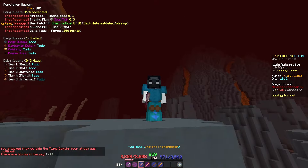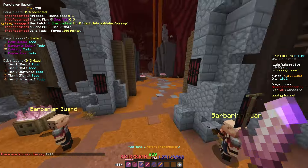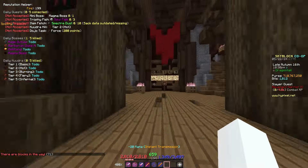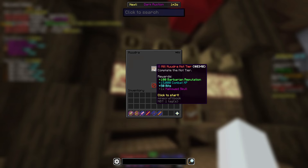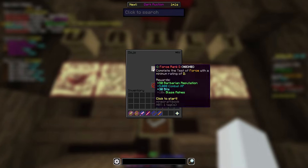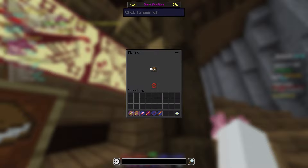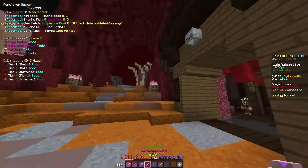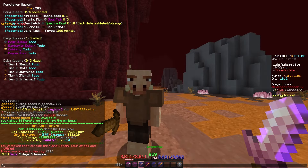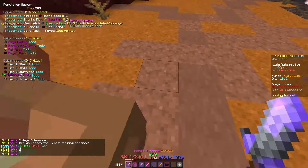First of all, you're going to want to join a faction. I recommend joining the Barbarian faction — it's easier. Along with that, to get up on the Kugler queue, you're going to want to do all of your daily quests at the board once you join. I highly recommend joining the Barbarian faction.